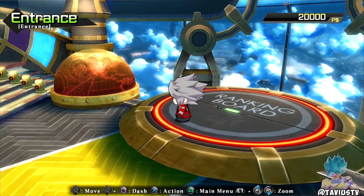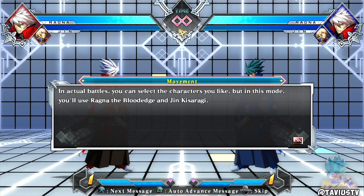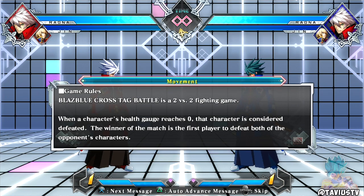I'm on the beta version right now, just wanted to try this game out - going to be doing the tutorial for this video. From what I've seen you can only play two characters: Jin and Ragna, which I have no idea who they are. I don't know anything about any of these games. Welcome to Tactics Mode - here we will explain basic controls for BlazBlue Cross Tag Battle. Take some time to learn how to play before you jump in.